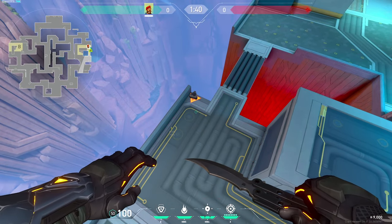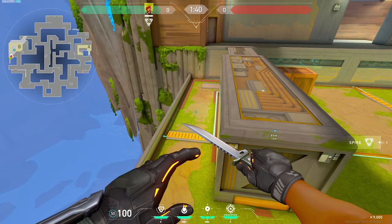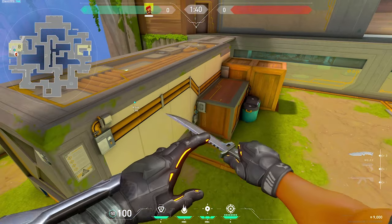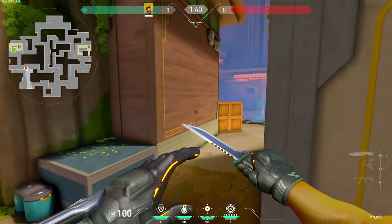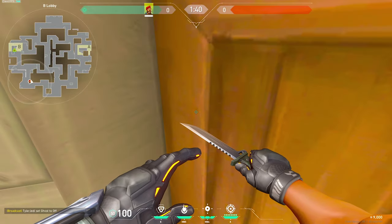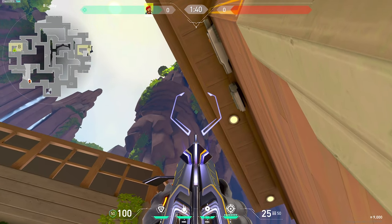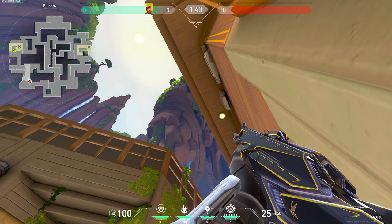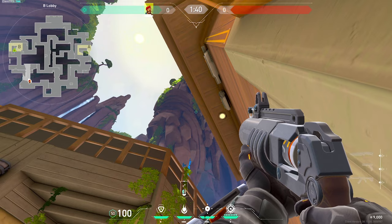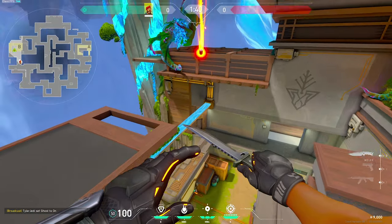Alright, let's move on over to B. Now we're on B, and I've got lineups for default, along with safe plant over here. We're going to start off with the lineups for default. For this first one, come over to lobby and wedge yourself into this corner here, then pay attention to the end of these leaves right here. Just rest your crosshair on the bottom of those leaves, like so. Then shoot your Molly, and it will travel over and go directly on bomb.